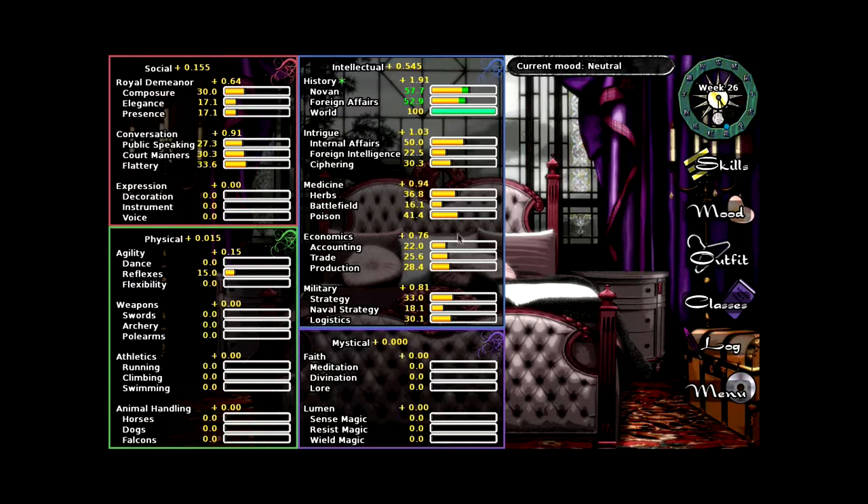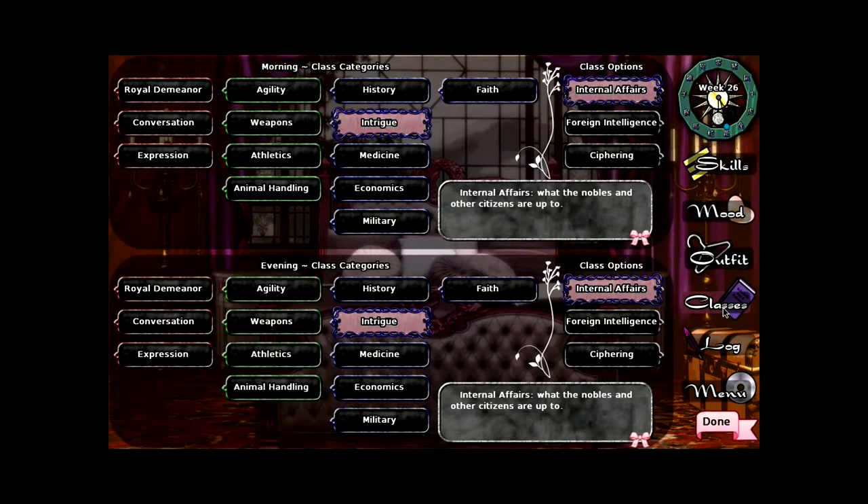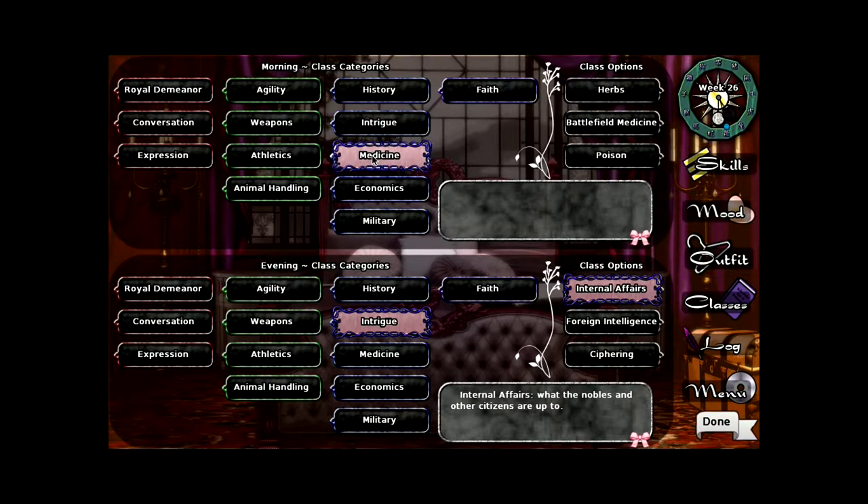Why don't we do some battlefield? Because that has a slight bonus, and naval strategy as well, to kind of bring them up a little bit. Last time we also wasted a whole bunch of time on internal affairs, because that was at 50, and these guys weren't over 25 yet, or at least not both of them. So we couldn't do the boost yet, which is terrible. But we're gonna do battlefield medicine and naval strategy — medicine and military — because then I have them roughly around half, which is great.